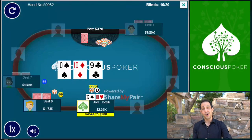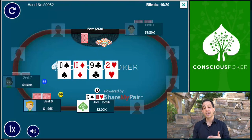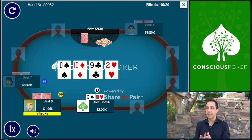He goes ahead and calls, and now we're building a nice pot for the turn. The turn comes down a complete blank and he checks. The pot is now about 900 to 950. I want to keep the most amount of his hands in the pot, make it look like I'm bluffing, and set this up for a river jam. I don't need to bet big here.